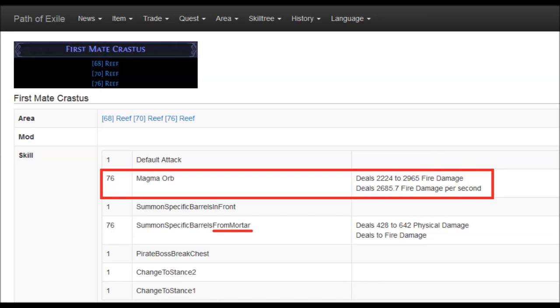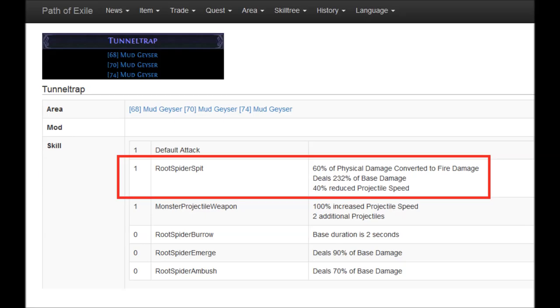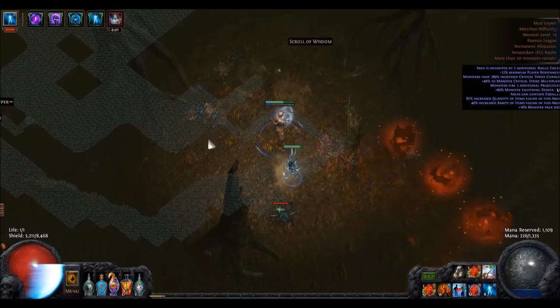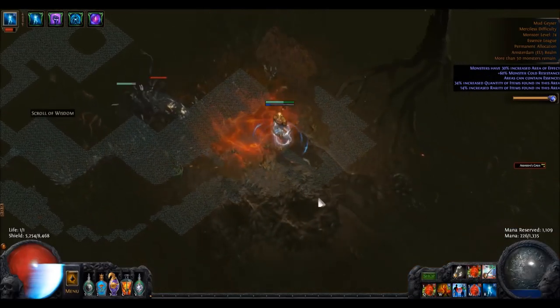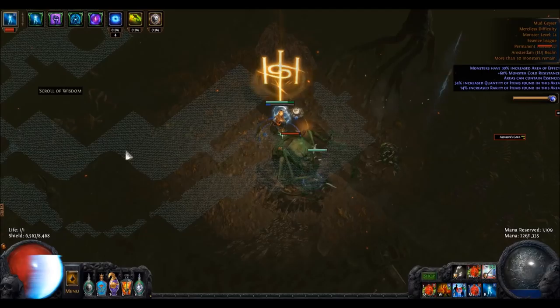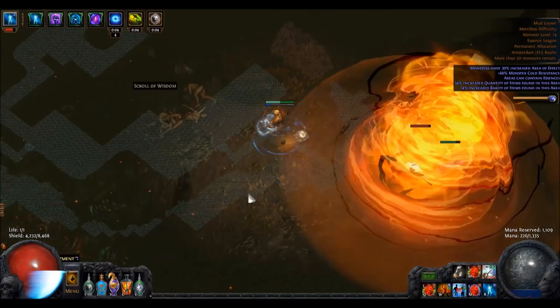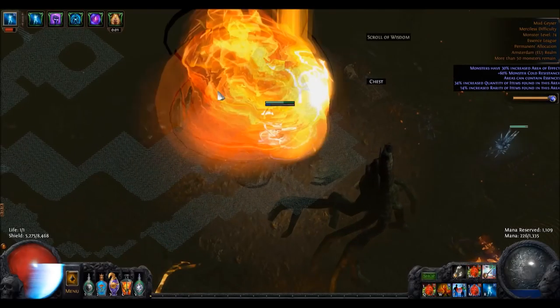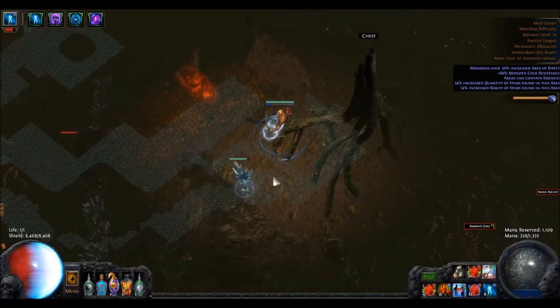Your alarm bells should ring each time you read 'Mortar' in a boss description. Mortar is a projectile attack that ends in an explosion — the explosion is AOE damage, so when multiple are fired their AOE can overlap and shotgun you. This is a real assassin mod. When an enemy shoots 10 arrows and you stand in the spray, only one damages you; but if an enemy shoots 10 mortars and 5 land close to you, all 5 damage you with their explosions. Now look at the tier 7 map Mudgeyser: there is no boss room and Tunnel Trap can ambush you. If he shoots 3 projectiles he can kill you outright.